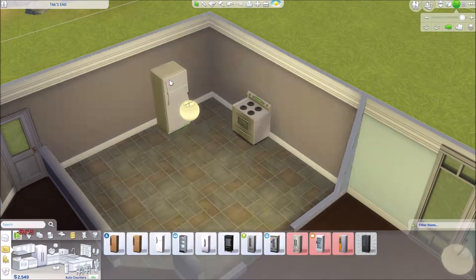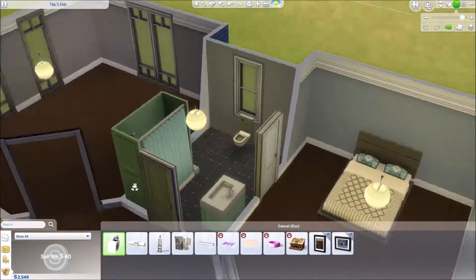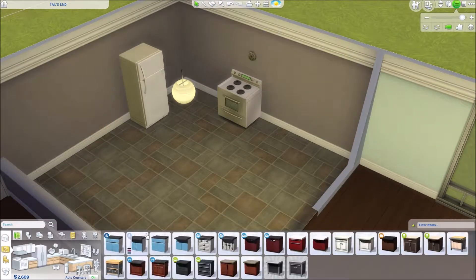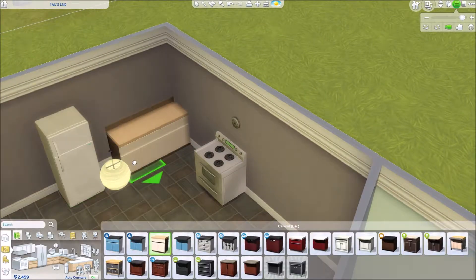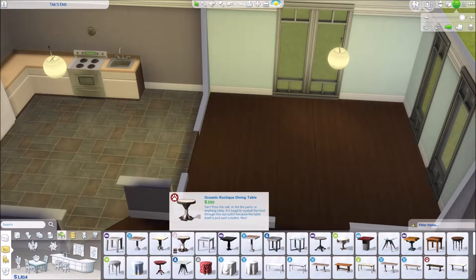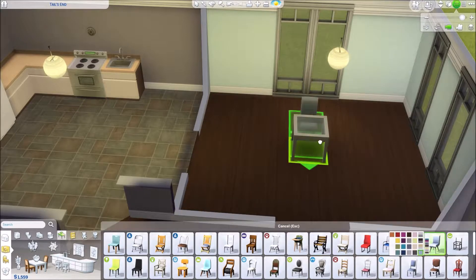Then I went to the kitchen. I didn't get the cheapest stove and appliances — I got the next-to-cheapest, which is a little bit better. I could have gotten the cheapest and had a few more simoleons to play with, but I went ahead and put counters in and the sink — can't forget that. For the dining room I just wanted a little table for now, it's just Cassie and Brent, but eventually that will be bigger.